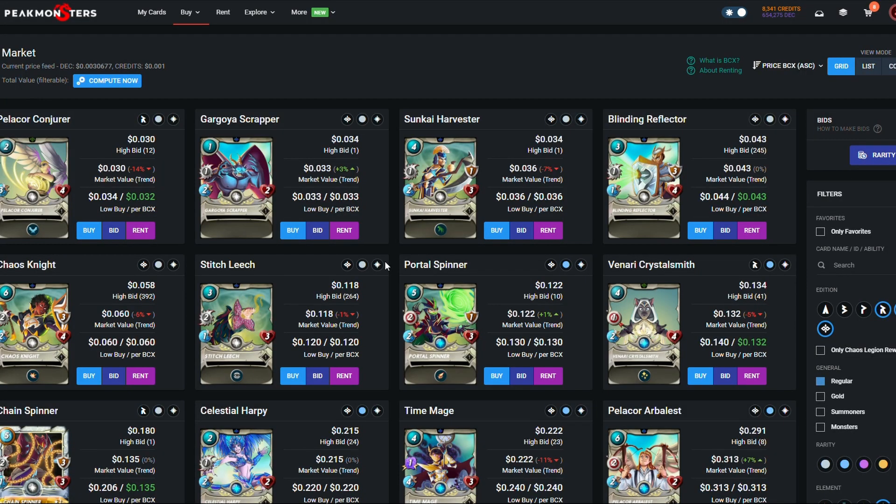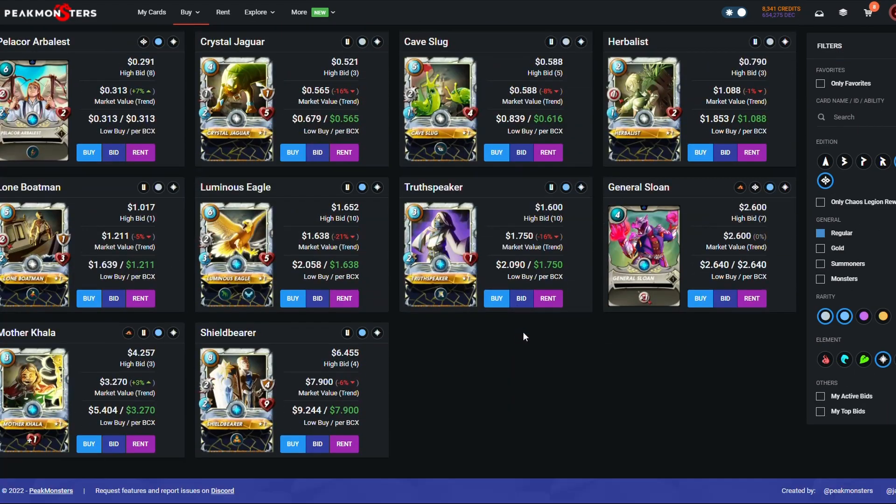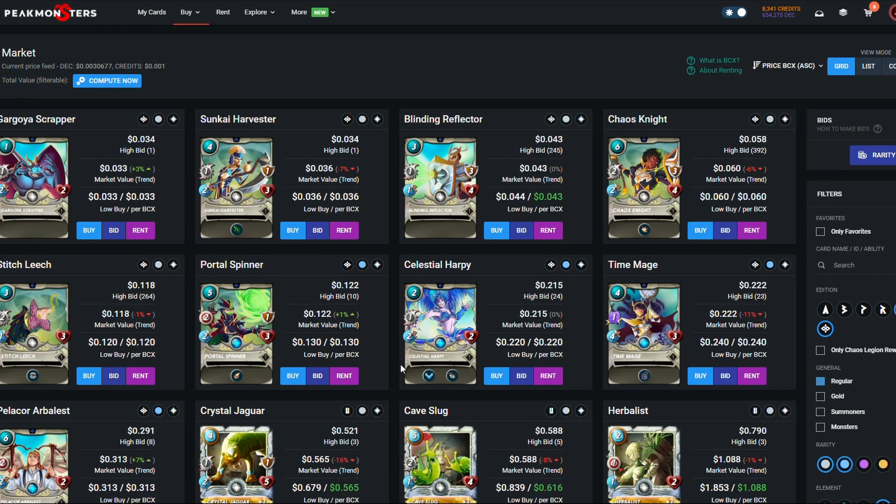We're going to continue with what I would buy on a budget and if you're starting off the game, what are the cards you should look out for? When you start the game, obviously Untamed and Chaos Legion commons and rares are all the cards that will be in your starter deck. We're not going to buy any of these right now — later on as you grow your deck you'll buy and level them up. For now we're just looking at five to six cards I would buy, trying to stick under thirty dollars a piece.